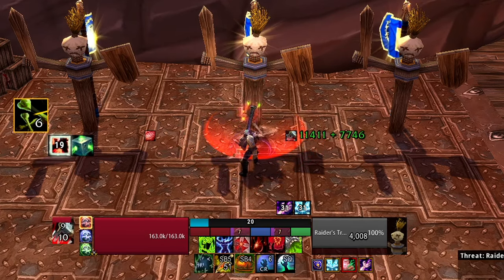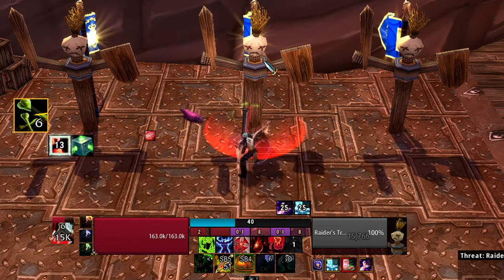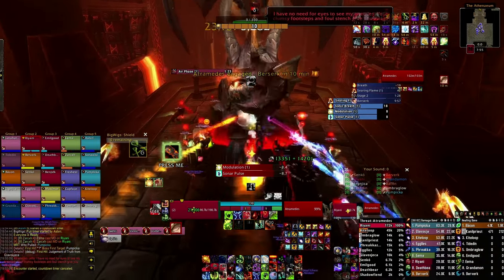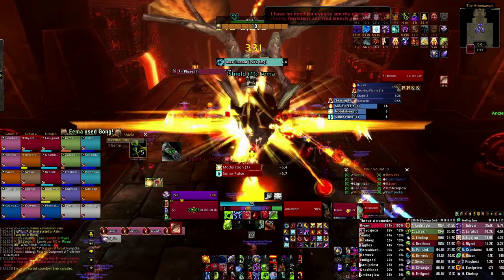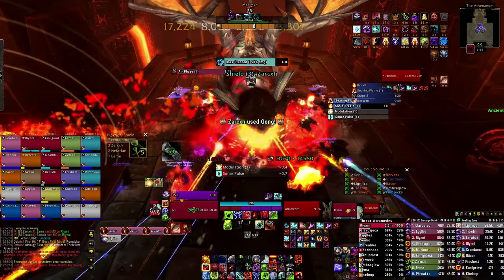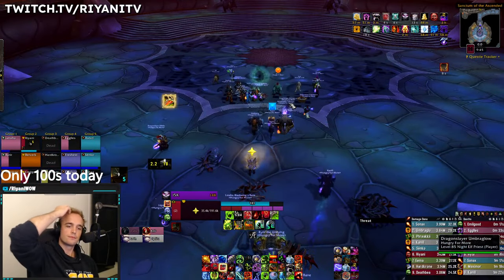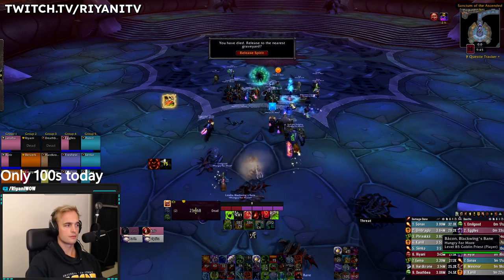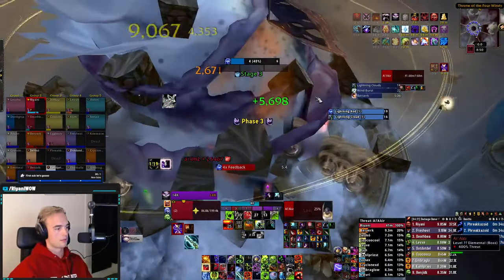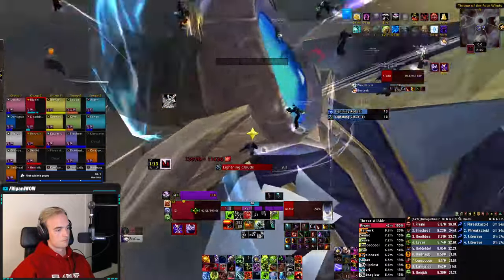Move your health bar, target bar, runic power bar, and runes to the middle of your screen to make it easier to track your resources and thus play better. Simply fixing these 5 mistakes will take you from an okay Blood Death Knight to a really good one. Tons more Blood DK videos are on the way, and with Firelands around the corner, make sure to subscribe so you don't miss the best-in-slot and boss guides. I'm currently streaming on Twitch every weekday, where we deep dive into tanking logs, clear raids, and generally just have a good time. Feel free to come by, drop a follow, and say hi — but that's all for now, thank you very much for watching, and until next time.